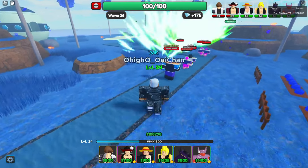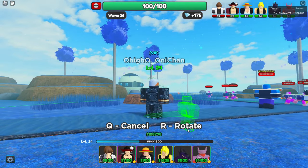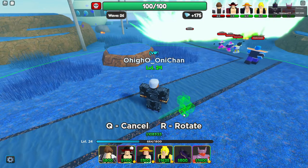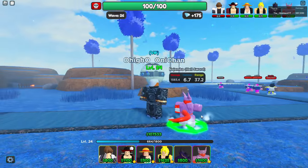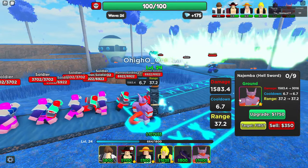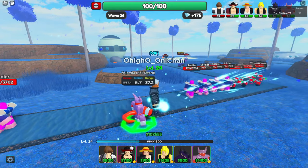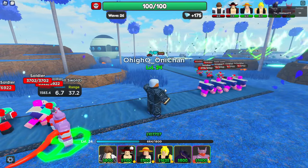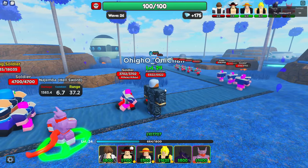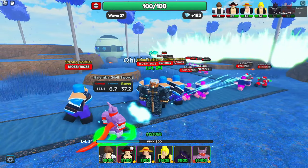Alright, we are here. Let's see what he does on placement. What the hell? Look at that. He curls back up. Alright, it's 1.5 damage on placement with a 6.7 cooldown and 37.2 range. It looks like he's doing a... I don't even know what this is — I haven't watched Super Dragon Ball. Really good placement.